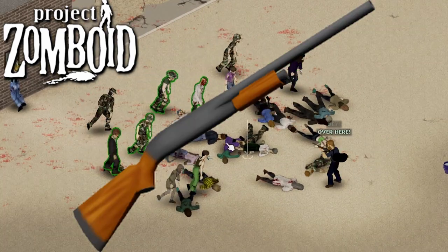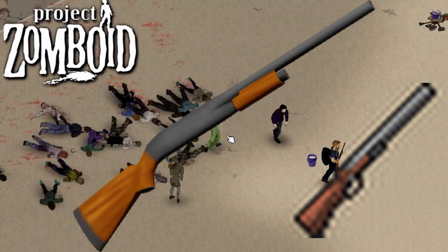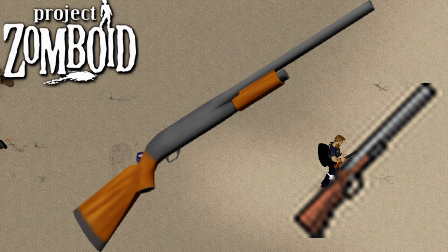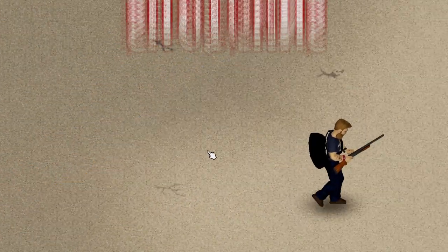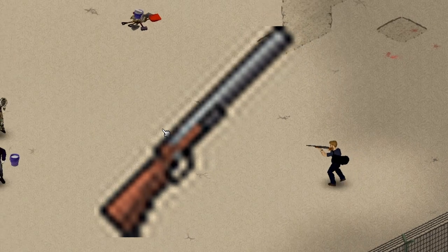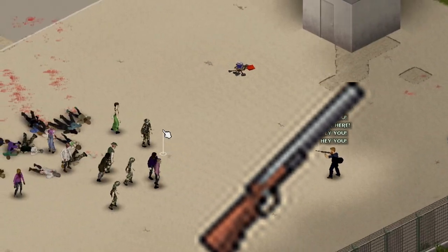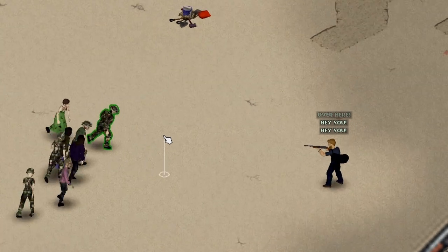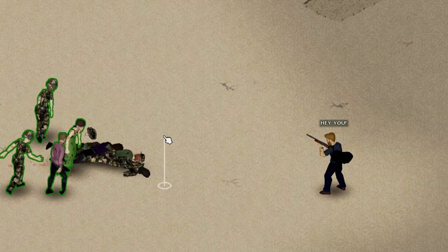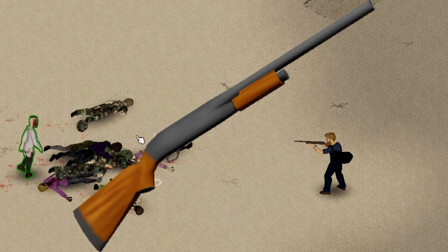There are two shotguns in the game: the JS2000 and the Double Barrel. These two mostly have the same stats and are pretty much used the same. The Double Barrel has better damage, range, and knockback, but in my opinion is flaming hot garbage, since it can only hold two shells, where the JS2000 can hold six, and a seventh when racked.